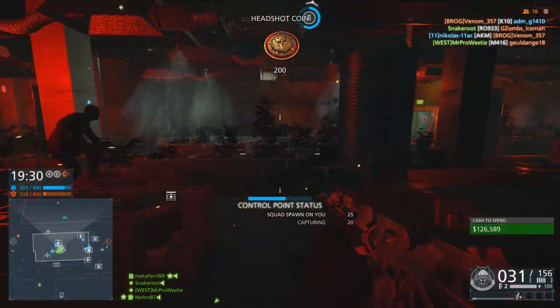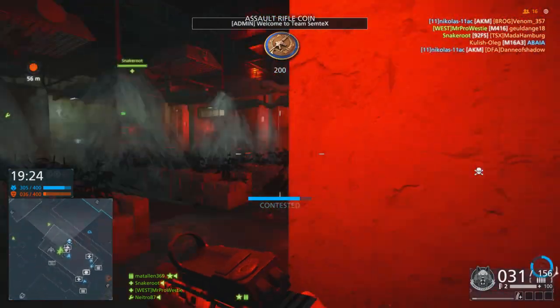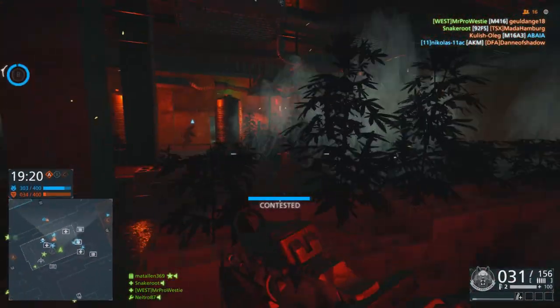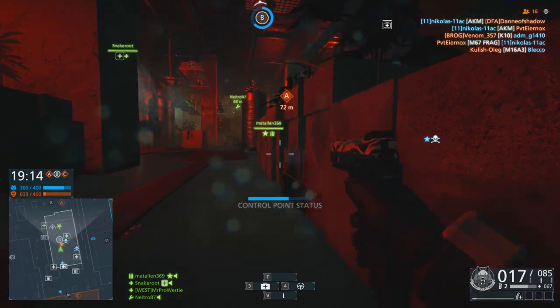If you wanted, you could switch out the extended mags with a laser sight to help your hipfire out a little bit. On maps like The Block and Hollywood Heights — two very close quarter infantry-centric maps — this could be a real help when you're trying to battle it out against PDWs, which absolutely wreck at close range in this game.